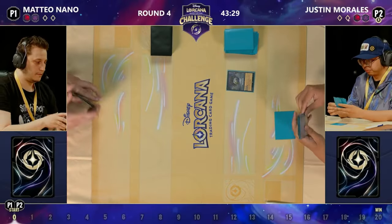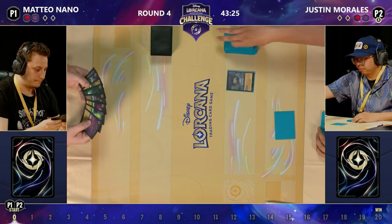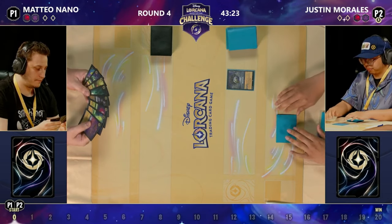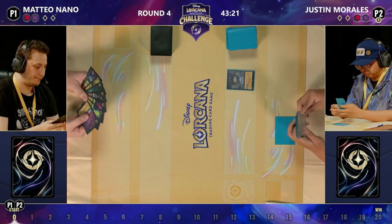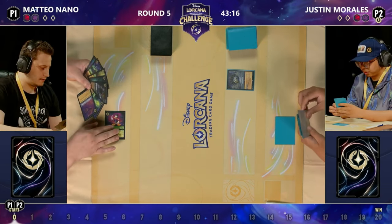Justin on the right-hand side is repping that Sapphire Steel. We're going to start off with the Fortisphere, a one-cost inkable item that lets you draw a card. There is a second ability where you can give Bodyguard to one of your characters, which can come up occasionally, but we play it because it draws a card, thinning our deck. This deck is going to have a lot of item synergy.